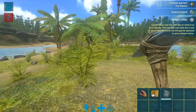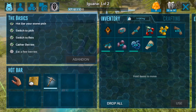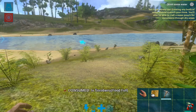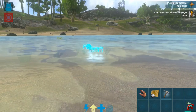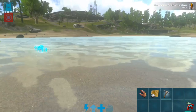We're going to gather a few more berries. Back in the inventory, we're going to drag some berries onto the hotbar. You can eat them directly out of the inventory by clicking the eat button, or eat them from the hotbar by tapping on that item. We are also thirsty, so I'm going to come down here to get some water. Be careful of those cnidaria — basically jellyfish that shock you. You want to avoid those if you see them.